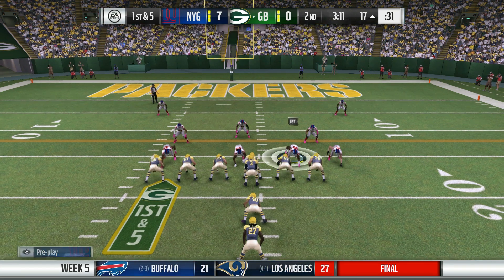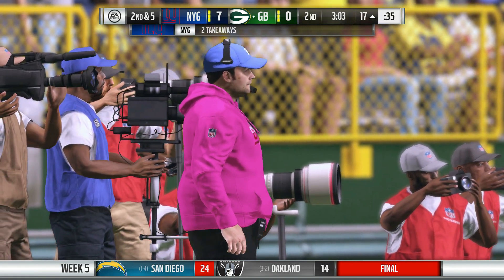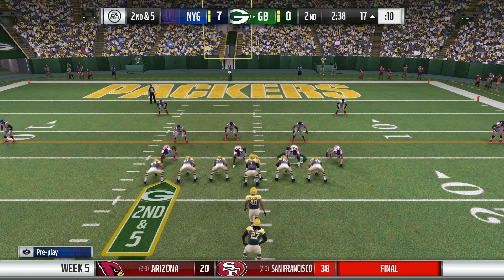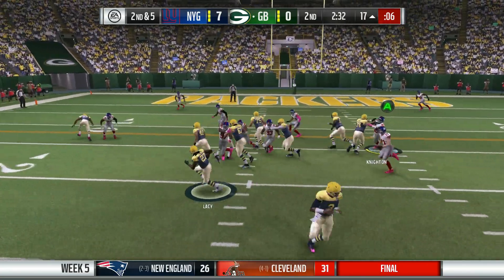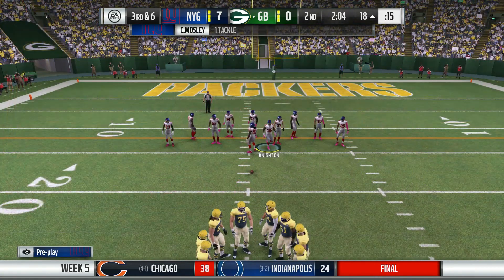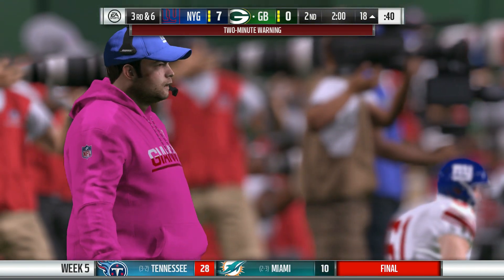First down and five coming up. Jameis gives the ball to Eddie Lacey — he will get brought down right away. Second down and five at the 17-yard line. They give the ball to Eddie Lacey again — marked a loss of one. Third down and six coming up. This Giants defense doesn't give up anything. Two-minute warning — we'll see what the Packers will be able to do. Seven nothing Giants.